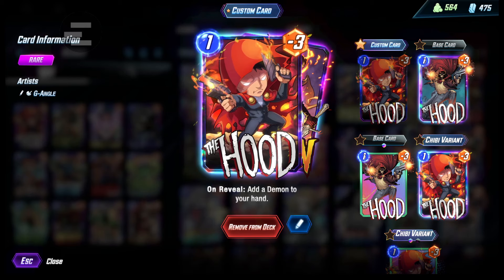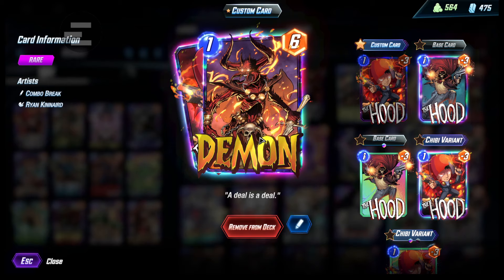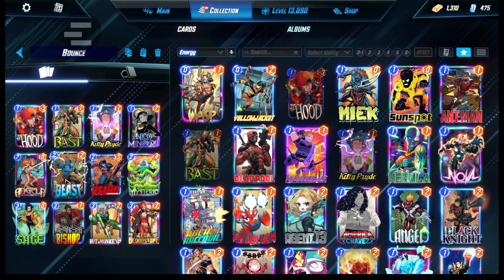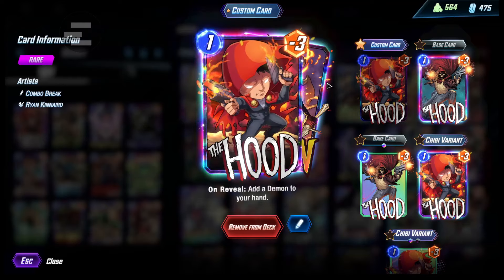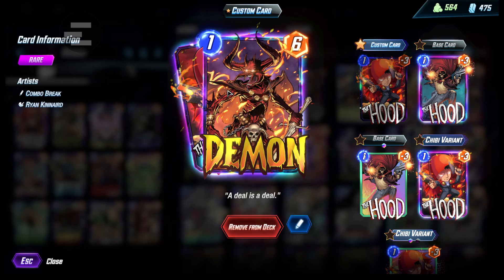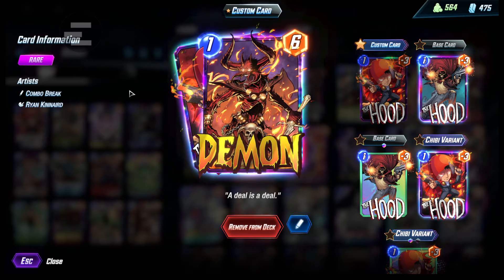Alright, so starting off we have Hood. Hood's usually here so that we can get Demon. Usually we can actually get Beast to bounce back the Hood. And then at the end of the game we potentially could have two zero-cost Demons, and you can just place them anywhere that needs power, which is pretty cool.